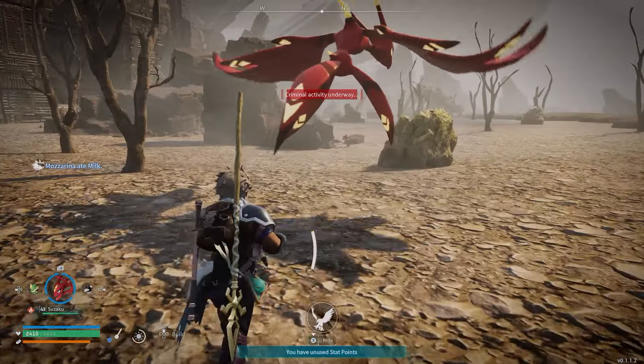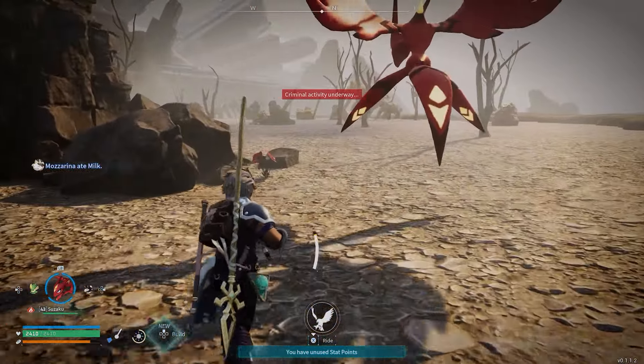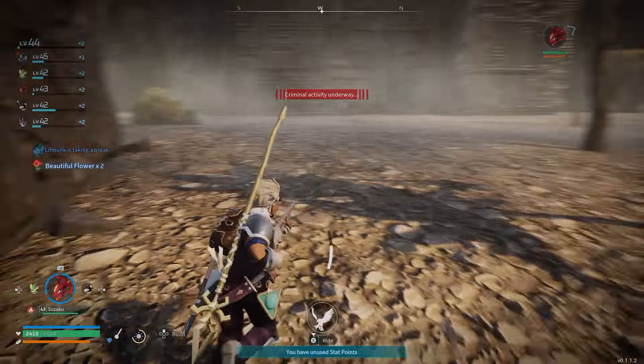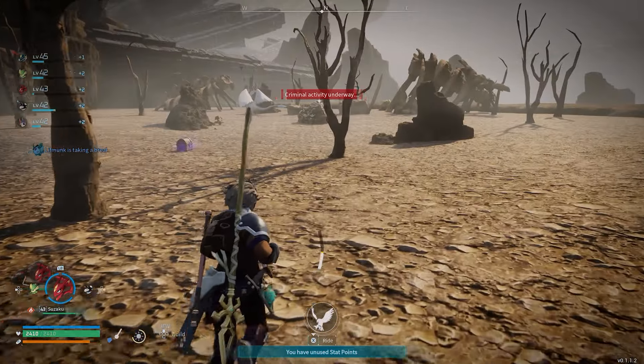What you want to do is come to one of these islands and you are looking for these bright red flowers here. You can see they stand out a mile, especially on this sort of barren, rocky landscape. They're relatively common once you get to these islands, they're all over the place. I'm just getting distracted by the different Palimons over here.